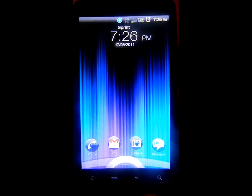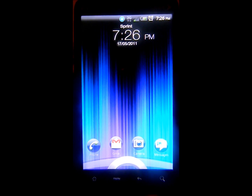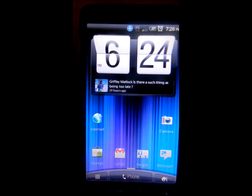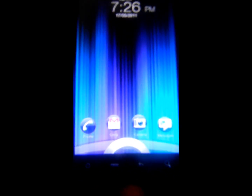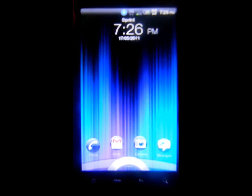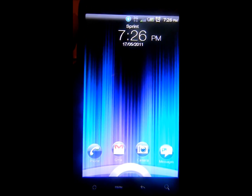Here we have the lock screen from Sense 3.0 which has the new pull-up ring to unlock it straight to the home screen, or we have the four changeable applications on the bottom which you can actually manage to change yourself if you wish to do so.